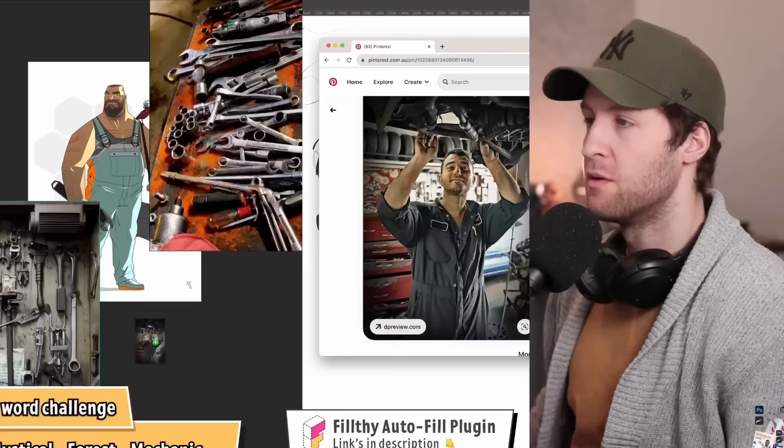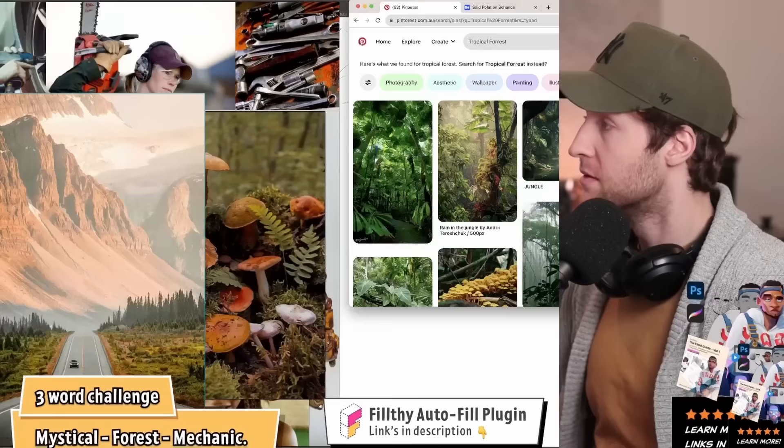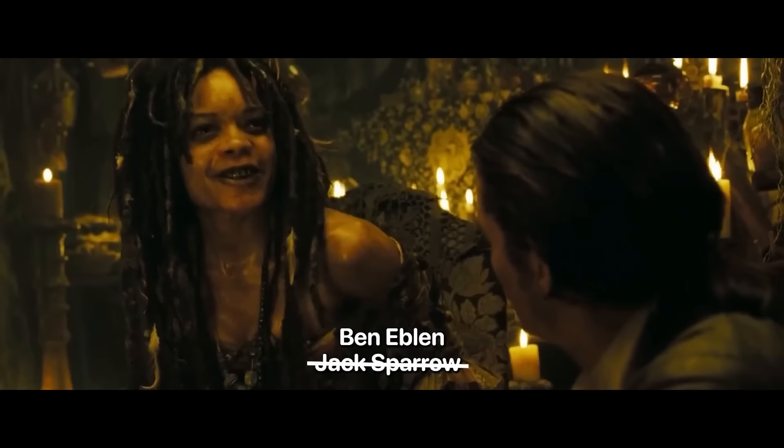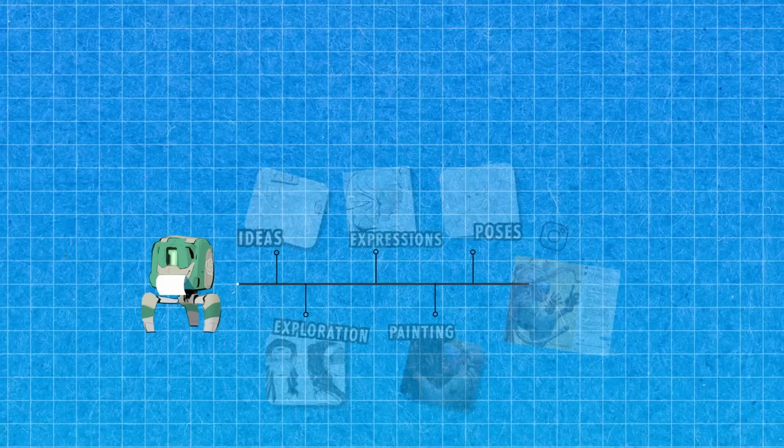I was looking through all the generic images of mechanics, forests, greenery. I couldn't quite figure out what 'mystical' meant, so I decided to go down the voodoo route. And after all that reference gathering, it's time to put pen to paper.